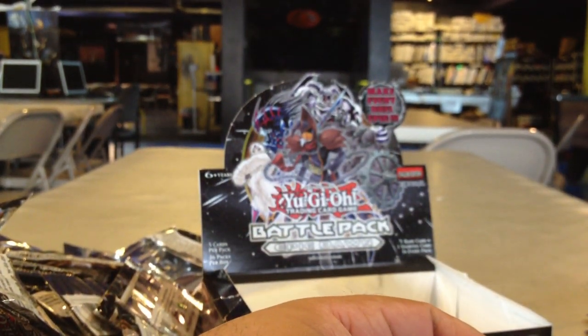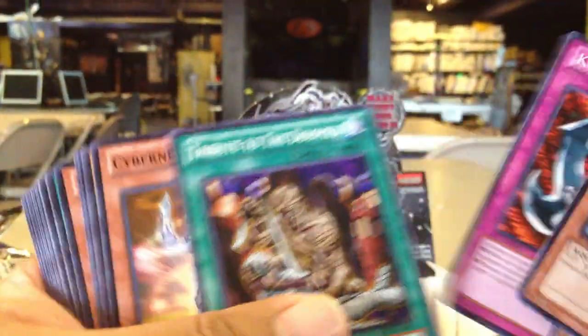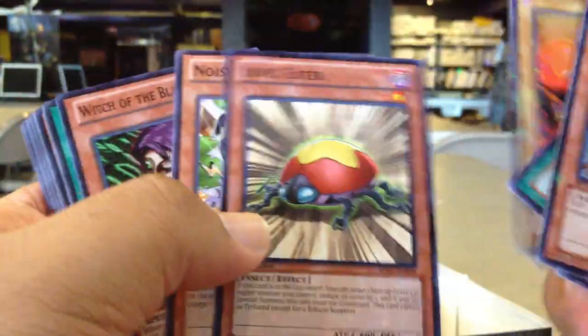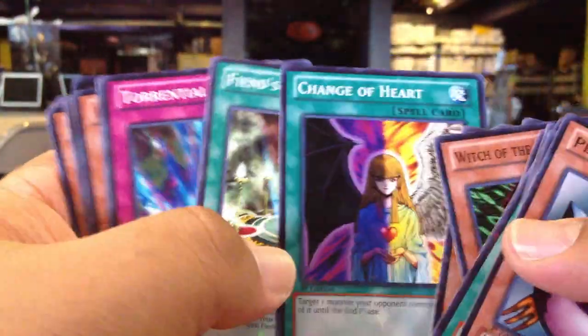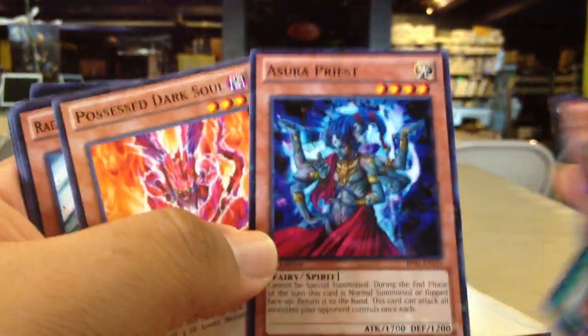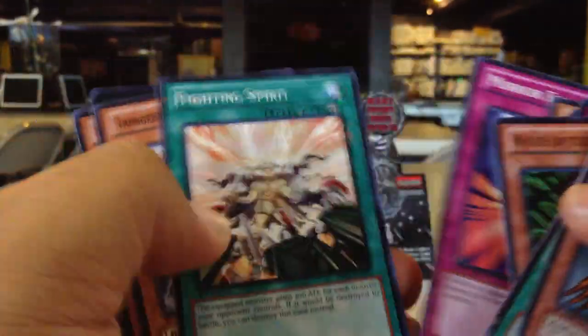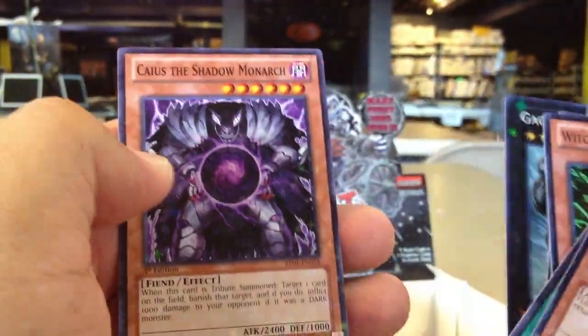That's pretty much it. For the Starfoils, it could be any card in the set. Going through it again — Doom Calibur Knight, Book of Moon, Dark Bribe, Change of Heart — kind of cool. Torrential Tribute, Machina Fortress, Sword Priest — kind of cool. Rise of the Storm Monarch, Mirror Force, Cyber Valley, Scapegoat, Gachi Gachi, Caius.